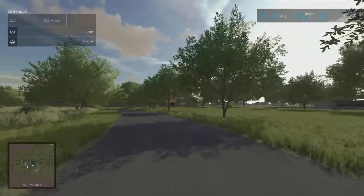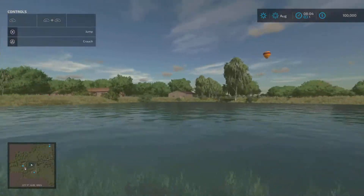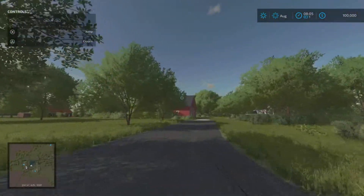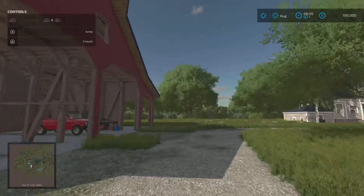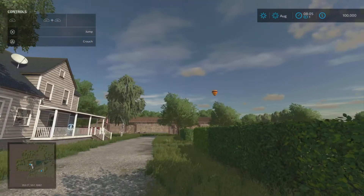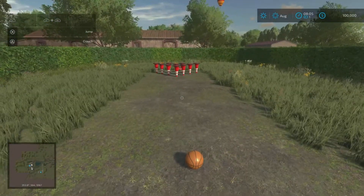You do start with horses, you have pigs, you have a farm silo, you have a field, and there are production chains. You have different factories on the map. You even got yourself a bowling court.